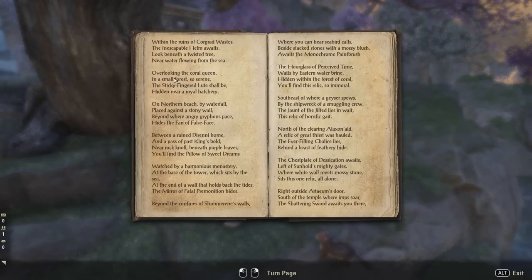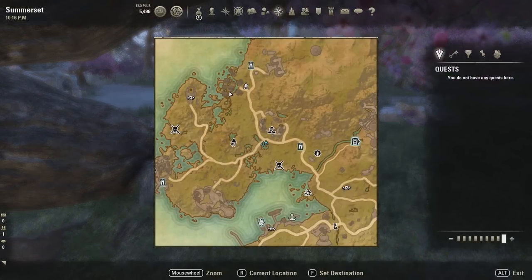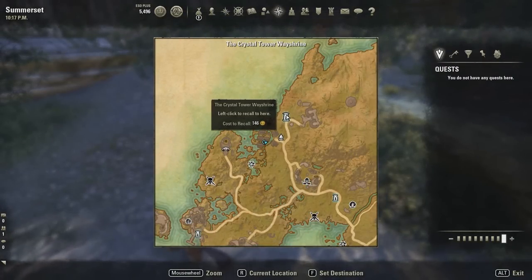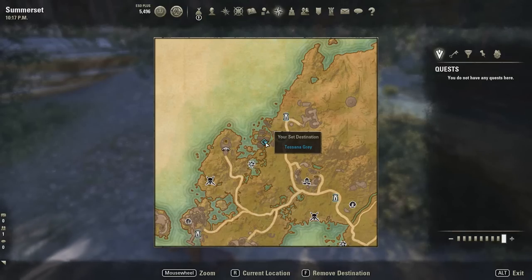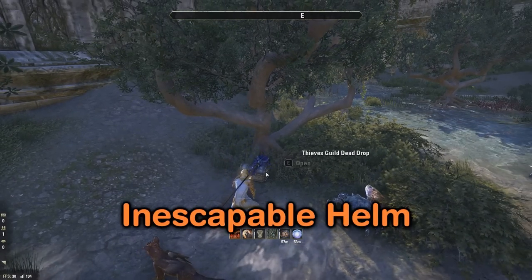The next piece is the Inescapable Helm. It says: 'Within the ruins of Corgrat Wastes, the Inescapable Helm awaits - look beneath the twisted tree near water flowing from the sea.' That's right here. We've got the Corgrat Wastes, the Crystal Tower Wasteland, and the abyssal geyser Corgrat, and it's just in between these two. It's the Inescapable Helm.